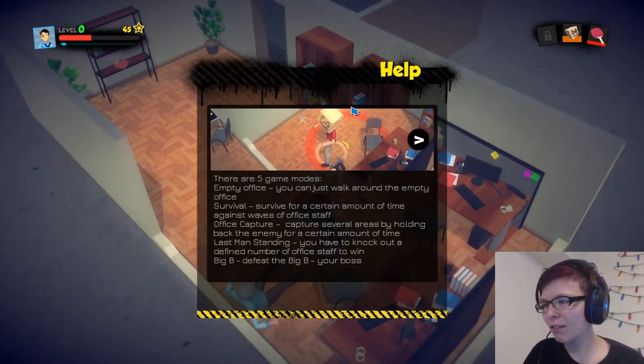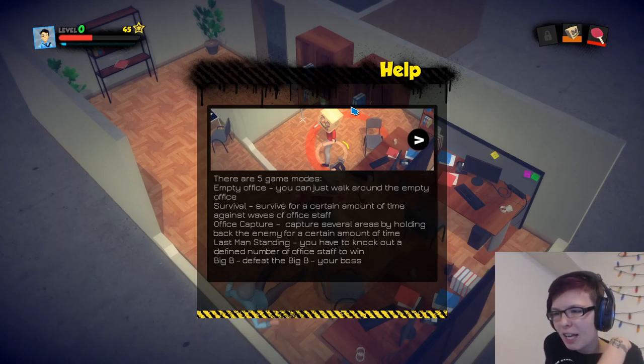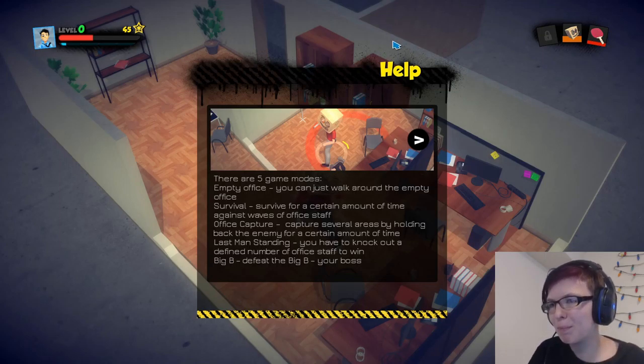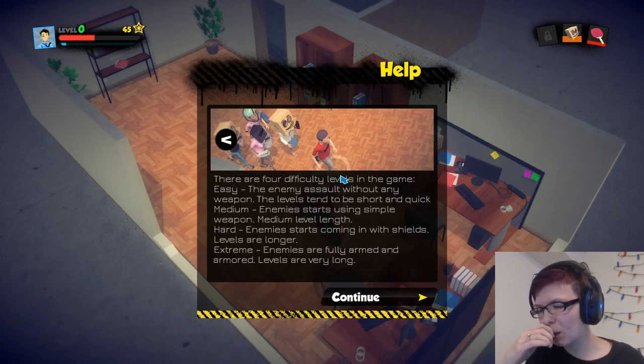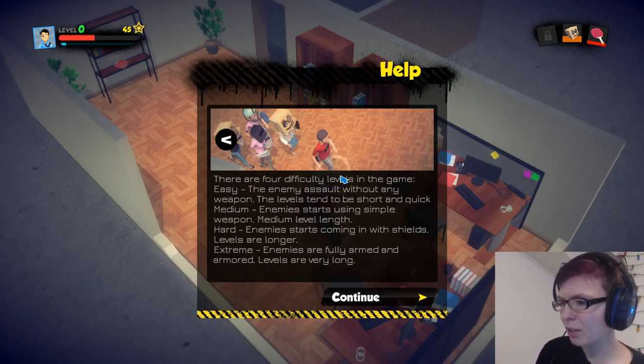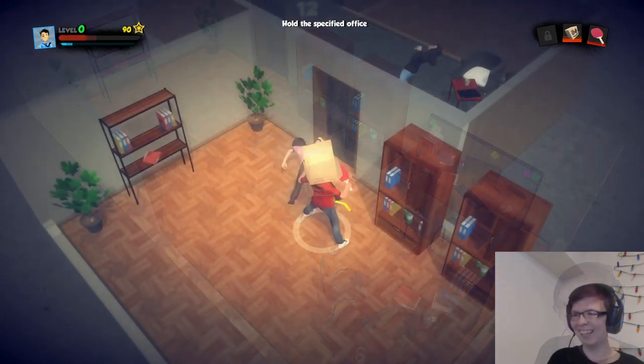There are five game modes: Empty Office where you can just walk around, Survival where you survive for a certain amount of time, Office Capture where you capture areas, Last Man Standing, and Big B where you defeat the boss. Difficulty levels: Easy - they saw that weapon; Medium - they have simple weapons; Hard - they come in with shields; Extreme - enemies are fully geared.